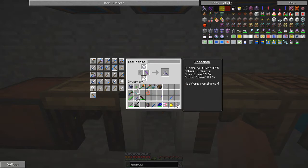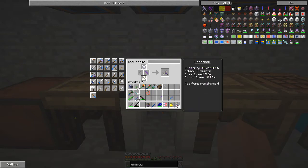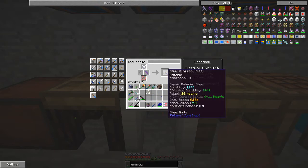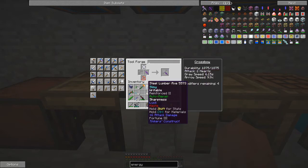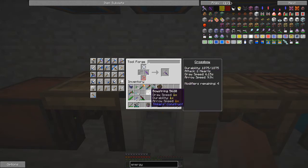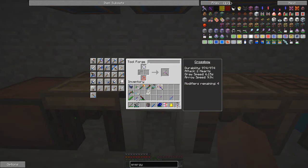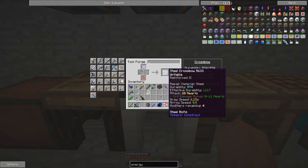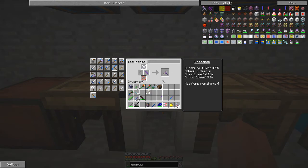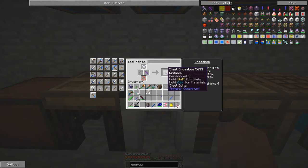With ordinary string, arrow speed is less, draw speed is 5.6 versus 6.15 — so it's slower to draw — and 20 hearts versus 16.5 hearts. We want the most hearts, so we'll go with the fiery string. Comparing steel limb against manyullyn: effective durability goes down, arrow speed goes up, draw speed is the same, and arrow speed is actually the same. So I'm going to pick the manyullyn bow with a steel limb.